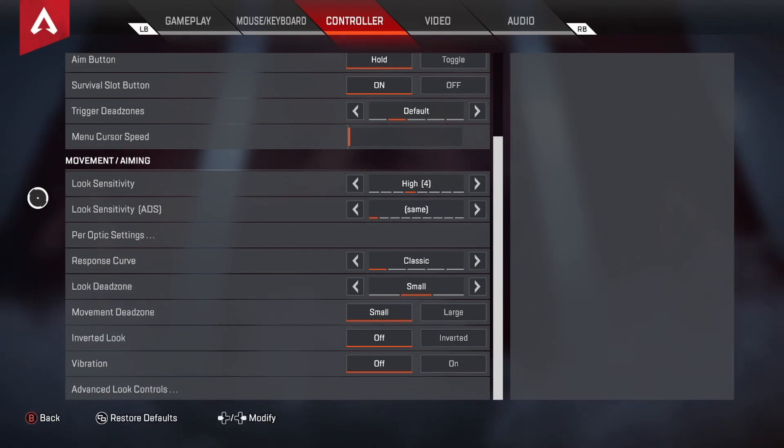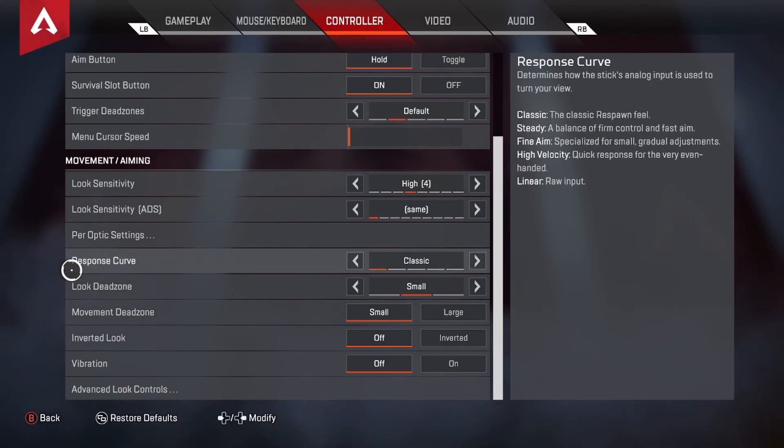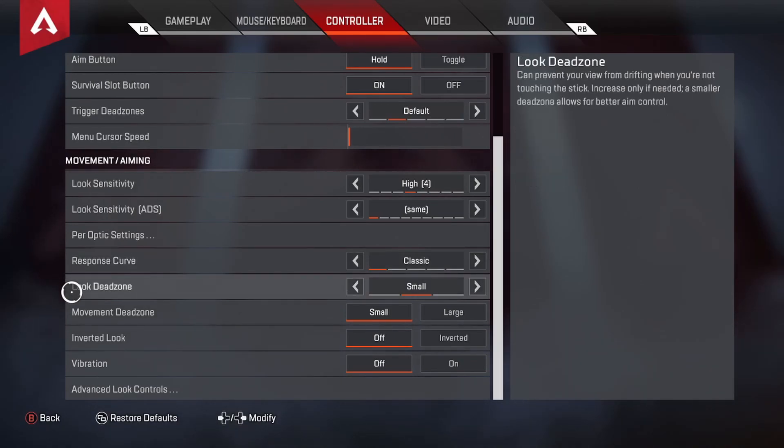My ADS Look Sensitivity is the same as my regular look sensitivity — I want everything to feel smooth and consistent. Per-Optic settings I've never touched, so I'm assuming everything is default there. My Response Curve is Classic — when I started playing the game in 2019 that's what it was, and I just wanted it to feel the same, so I stuck with Classic. Look Dead Zone is Small — on the controller I'm using there isn't a big dead zone issue, but if your controller has a lot of stick drag you'd want to move the dead zones up.